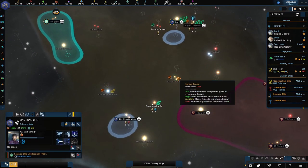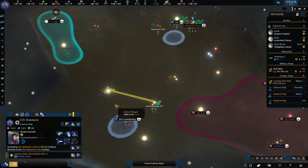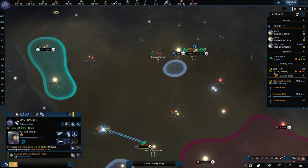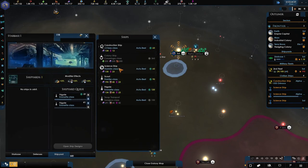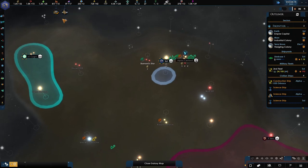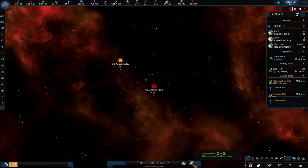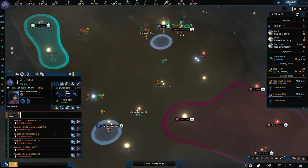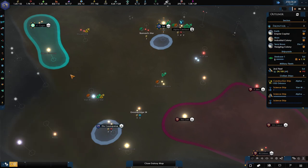System surveyed — great. Maybe we could try to survey that one as quickly as possible. I might need another construction ship actually — let's go for that. Just checking that one there, that's cool. The fleet here can be upgraded, let's do that. So the idea is to pick up this system and this one as quickly as possible.